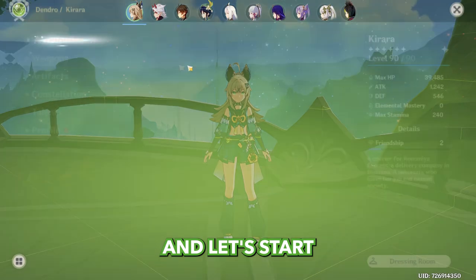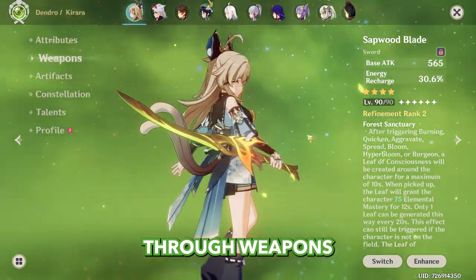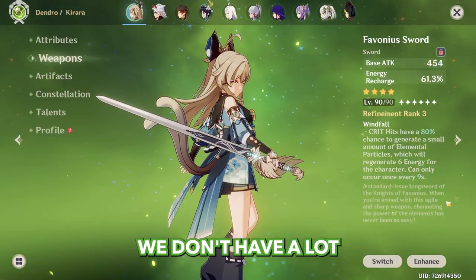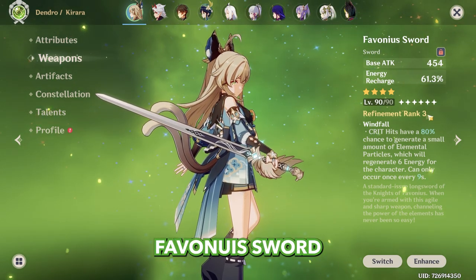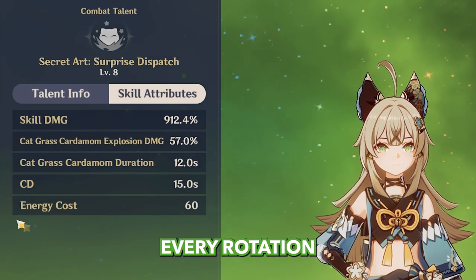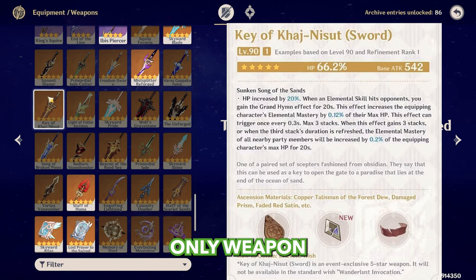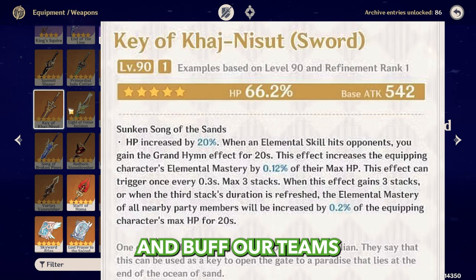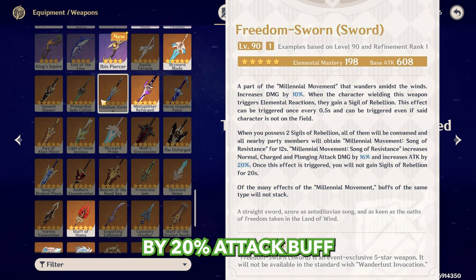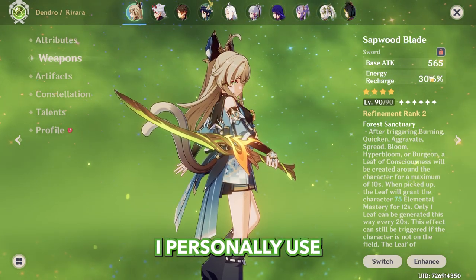How to build support Kirara — starting with weapons. I went with the Sapwood Blade. C0 Kirara doesn't have a lot of supportive capabilities, and if we can increase them through weapons, that's perfect — so Sapwood Blade is a really good choice. It can activate the passive and buff our carry with elemental mastery. The second weapon would be Favonius Sword, which helps the team with energy. Additional particles don't help Kirara much since we don't need to use her burst every rotation, and her burst costs only 60 energy. For 5-star weapons, Key of Khaj-Nisut is her best in slot — it's the only weapon with HP substat and easily activates the passive for team elemental mastery. Another good 5-star option is Freedom-Sworn, providing 20% attack buff and damage increase for normal attacks.